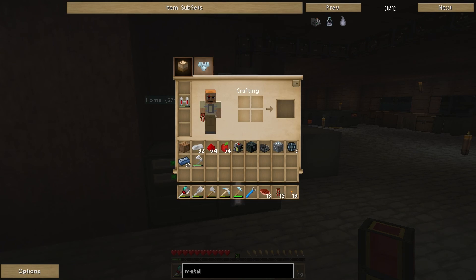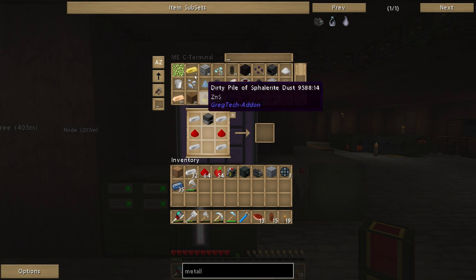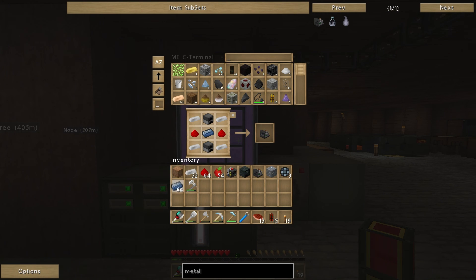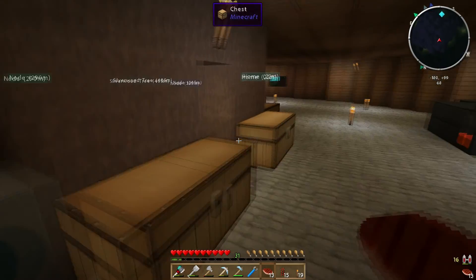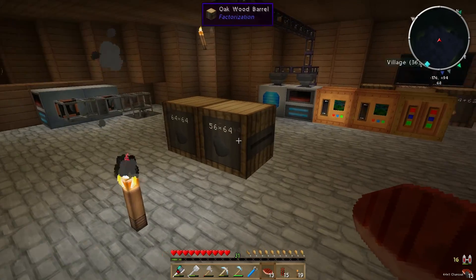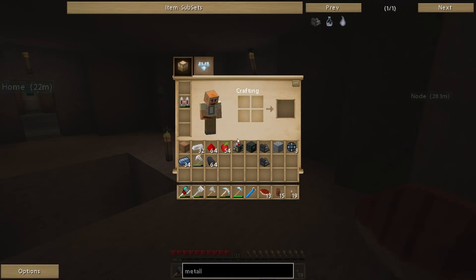Somebody suggested making a second metallurgical infuser so I can use one for carbon and one for redstone. Do I have everything I need? Apparently I need another furnace — do I have enough cobblestone in there? I do — excellent. I just need to drop in one more osmium ingot and we've made a second metallurgical infuser to set up. Apparently they don't stack which is kind of annoying. I'm also getting low on redstone, so it looks like I'll have to go digging for redstone at some point. I'll grab a stack of charcoal to power the second metallurgical infuser.